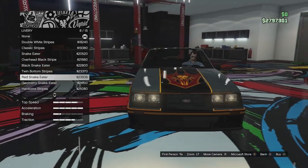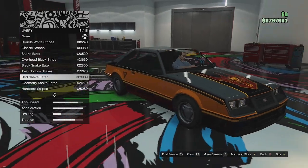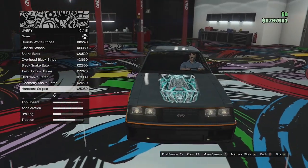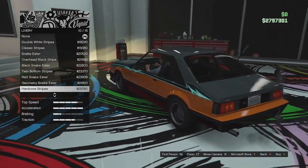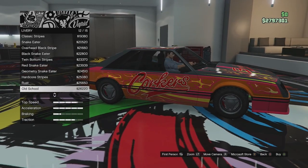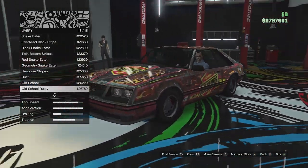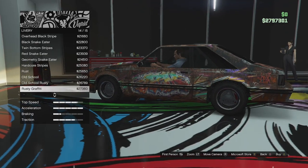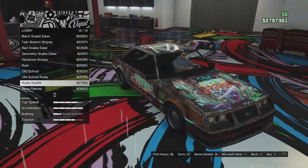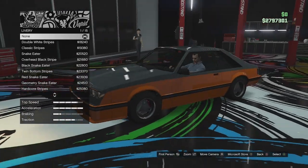We've also got the black Snake Eater, twin bottom stripes which add a stripe up the side and rear quarter panel with a little Dominator logo, the red Snake Eater which is a stripe with the logo, the geometry Snake Eater, hardcore stripes for a low rider sort of look, a rusty version, old school with corkers on the side, old school rusty, rusty graffiti which makes it look like a junk car, and race flames. Some nice options, some random ones - I'm not going to go for any of them.